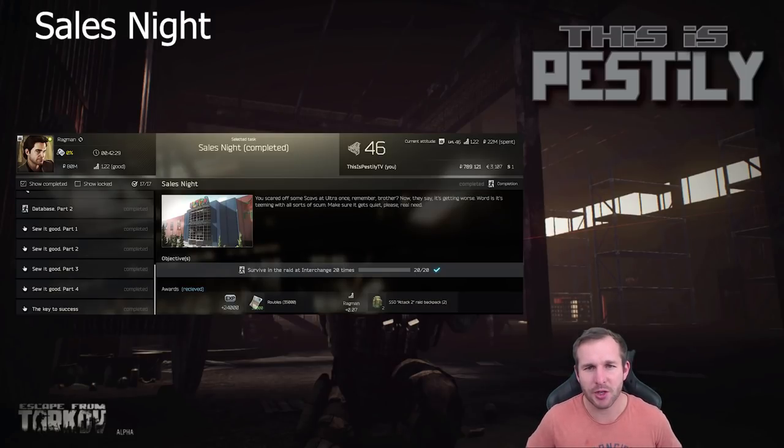Next is Sales Night. In order to complete this task you need to extract from Interchange 20 times. You don't need to worry about whether it's a run-through or not — any type of extraction will suffice. The developers have said an upcoming patch will add new extractions, so keep an eye out for that. It's pretty straightforward: find the extraction, extract, do this 20 times — task complete.